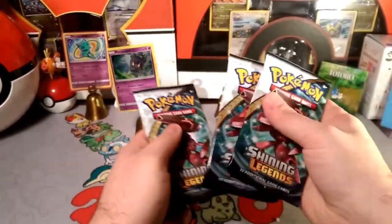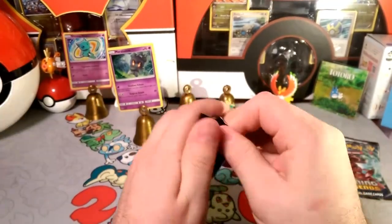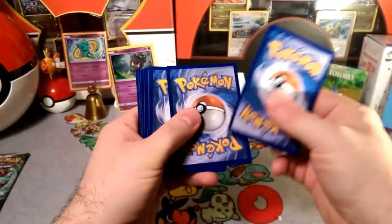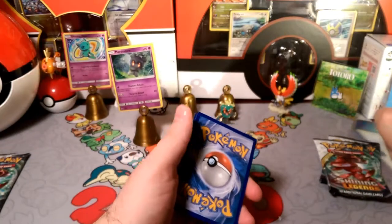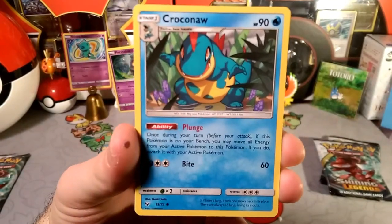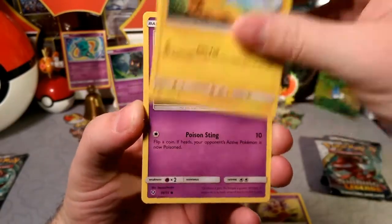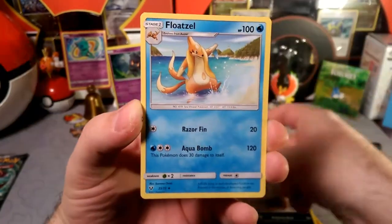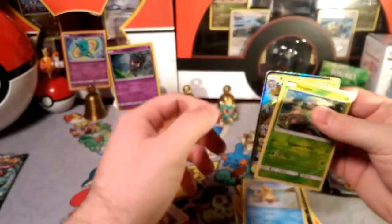I don't know what pack to choose, so we'll just open this one first and see what we get inside. One, two, and three — and that's an energy. I'm gonna guess a water type... it is water! Let's see what we get: Croagunk, Jynx with that whiny voice, a Pikachu, Dewott, Scrafty, Energy Retrieval, Float Stone reverse foil — is that rare? Virizion! And our rare is a Raichu GX, guys!